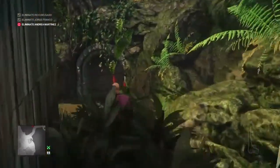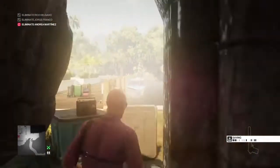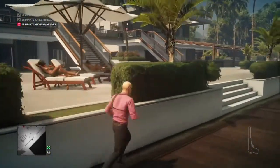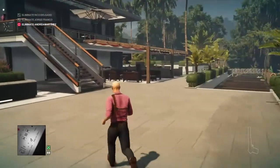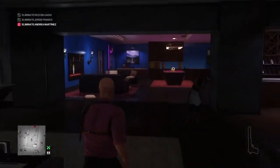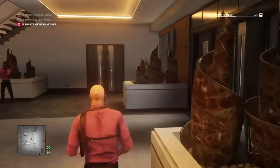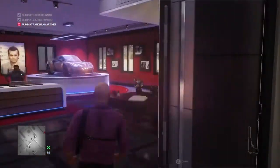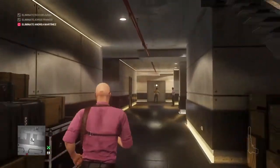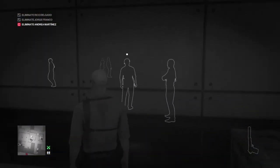We're now going to move on to the bait and switch challenge, so we need to make our way back into the Delgado mansion and down into the basement area, avoiding the enforcers and cameras. It's best to go between the two sets of stairs and underneath the right-hand set, then into the mansion itself, up to where the pool table is, hang a left, through the doors ahead of us again, hang a right, and down into the basement. There is an enforcer patrolling down here and we need to get rid of him. If he's stood with his back to us, we can run down the stairs, down the corridor, to our left, and wait by the crate.